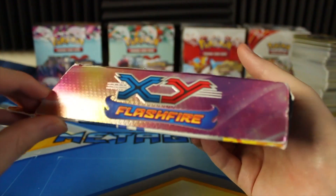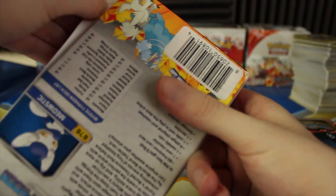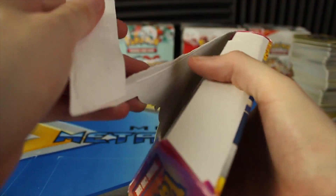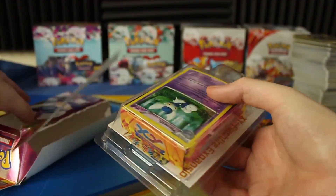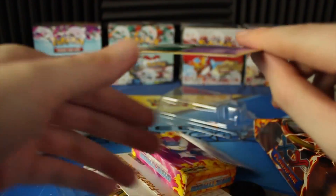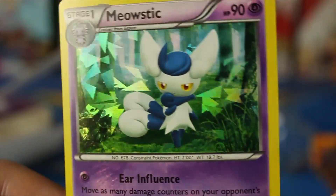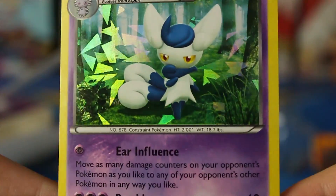Let's go ahead and open this up and take a look at the card list before we actually play it. A little bit beat up, but that's okay. I've actually got two of each of these decks, so I'm gonna keep one sealed and we'll open the other one. That actually opened pretty easily, so I don't have to cut here. Let's pull that out and take the plastic off. This right here is a Meowstic with the Shattered Glass pattern, and this is exclusive to the theme deck.